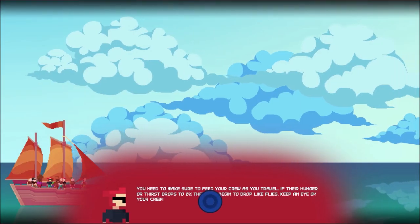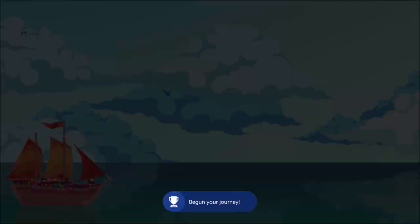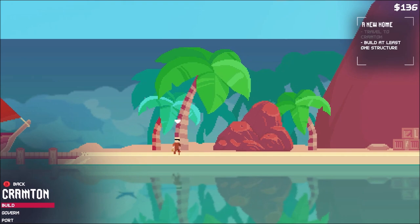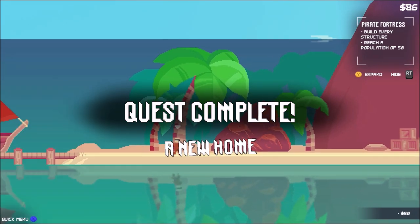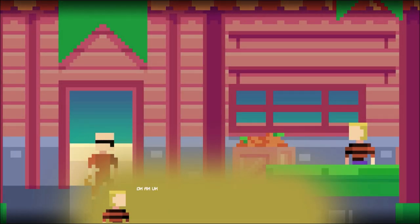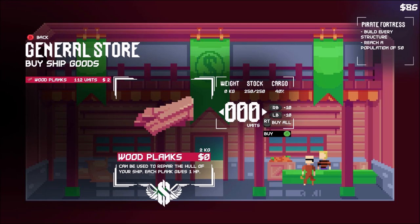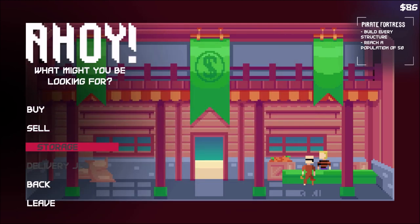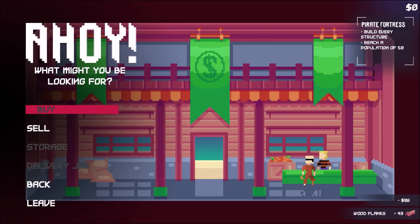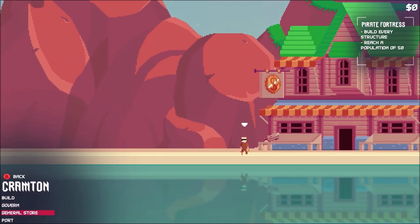Now we have to travel to Crampton. You might run into a boat you have to fight, but most likely not — it's a very short trip. You get an achievement for setting sail your first time. When you go to Crampton, this is your island — there's nothing here but you can build the general store for $50. Then you can go to it and talk to the guy; it might give you a delivery job. Always check if they have any delivery jobs. You also want to buy wood planks as much as you can — this repairs your ship when you're fighting.